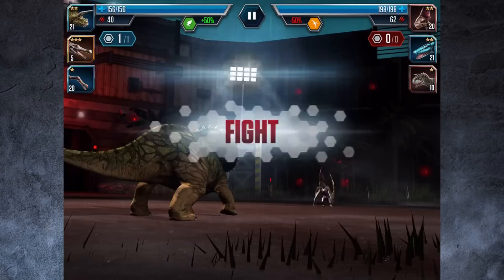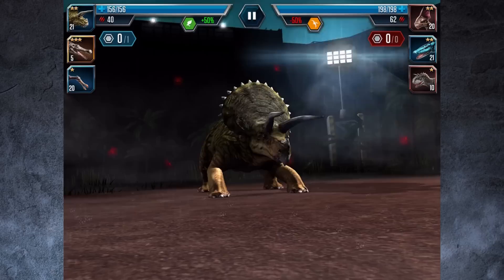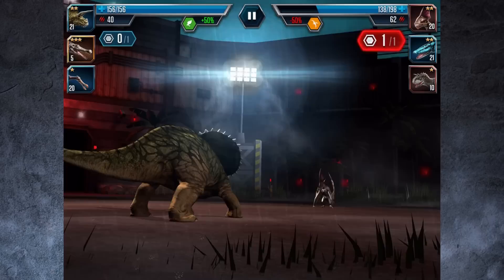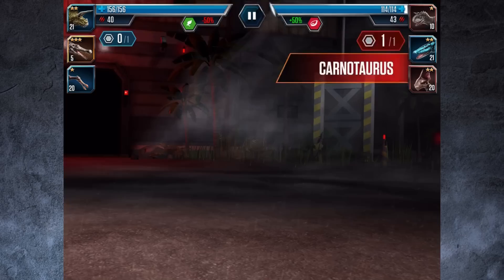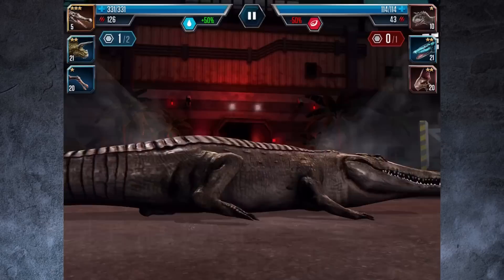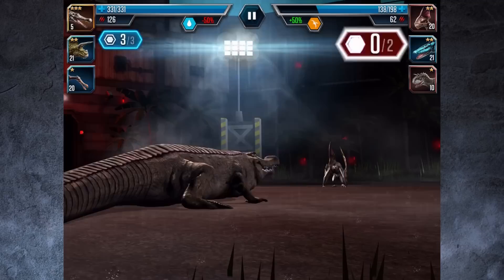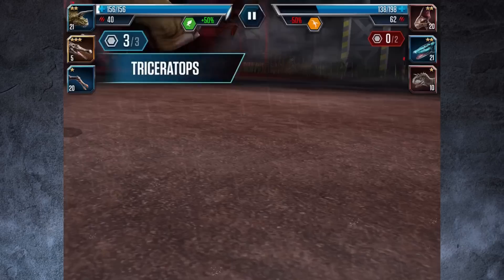I failed this one before, so hopefully not this time. I go straight on attack — not too bad, but he's going to swap. Dino swap — didn't see that plus 50% coming. I swap you out and bring in the amphibian to hopefully take him down. Let's put a placeholder in. He uses one defense then dino swaps again. Now I've got four options, so I'll swap back to triceratops.